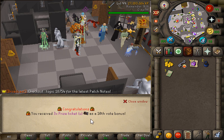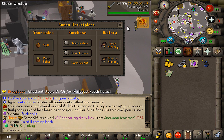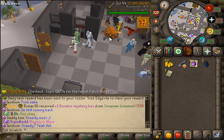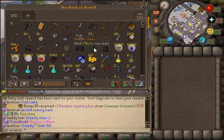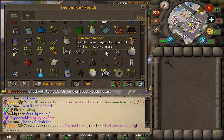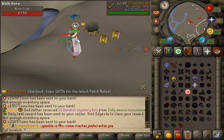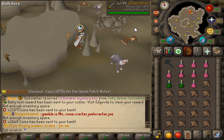Time to claim the votes — boom, we received three vote tickets. I'll quickly bank these items and take out some potions. Then we'll go and get the rock crabs daily task completed. Update: the rock crabs one is now completed. Next, let's complete the experiments task as well.